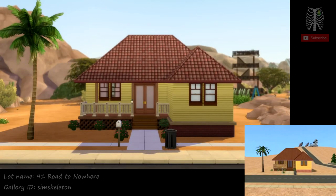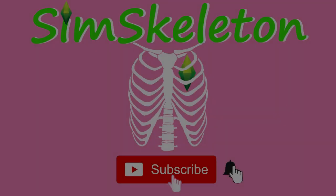If you like my Sims 4 version of The Sims 2 91 Road to Nowhere from Strangetown, you can download it off the gallery under my gallery ID, SimSkeleton, under 91 Road to Nowhere. If you like this video, give it a thumbs up and subscribe for more and click the bell for notifications. Thanks for watching!